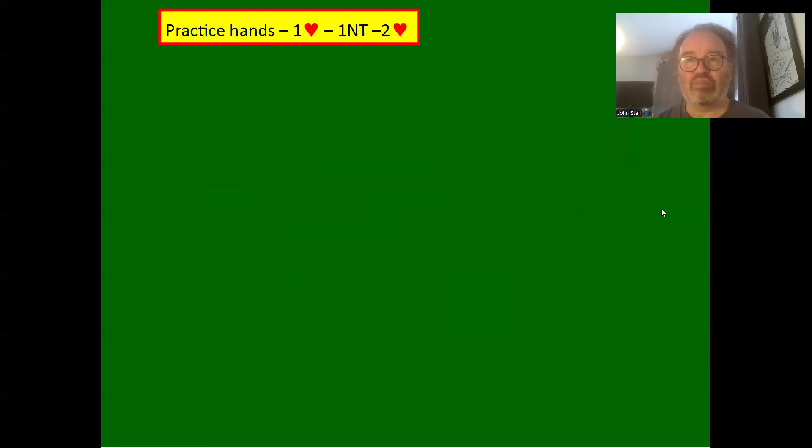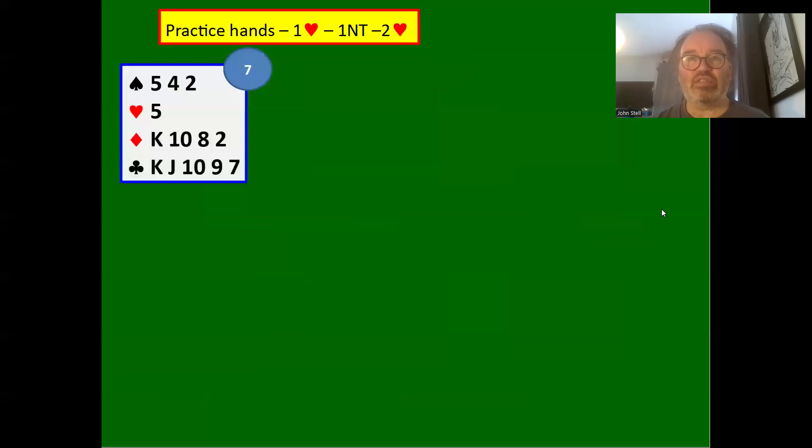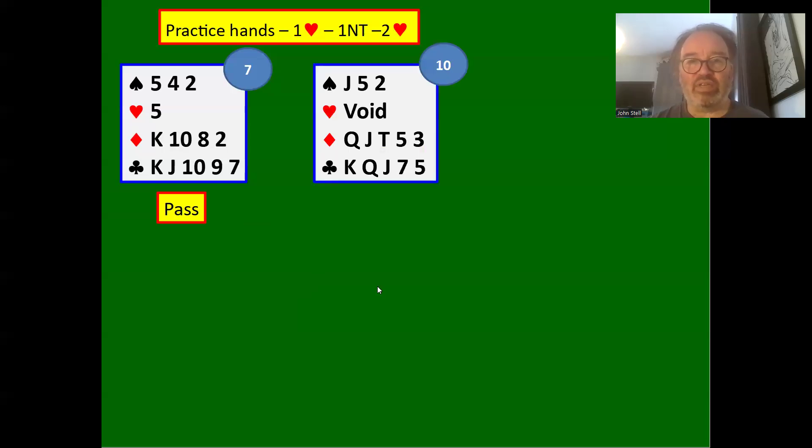Let's look at more practice. One heart — one no trump — they bid two hearts. What do we bid? We can simply pass — nothing more to say, don't really want to venture to three clubs. Partner could have no clubs in the hand and could have six or seven hearts, so let's play in potentially a six-one fit. Remember, partner could be a five-two-two if playing that variant.